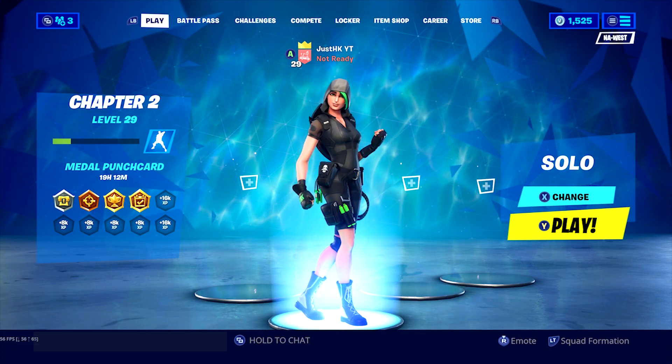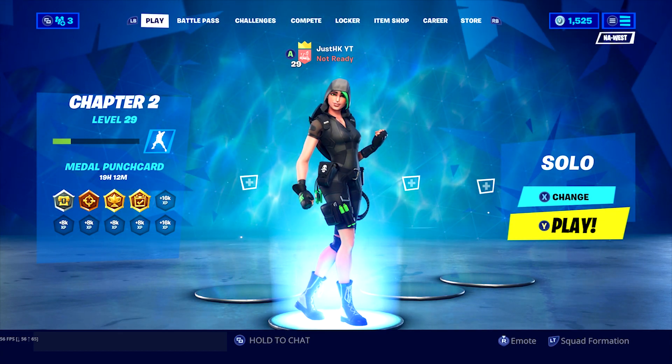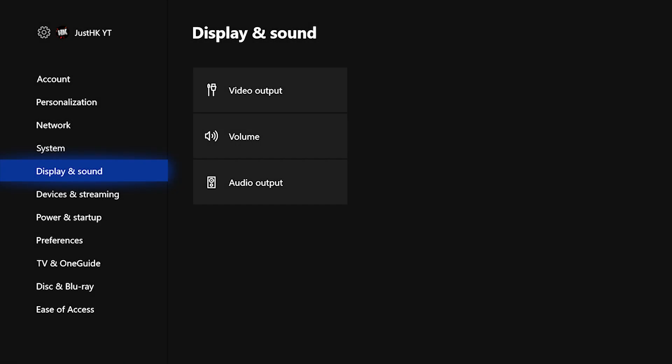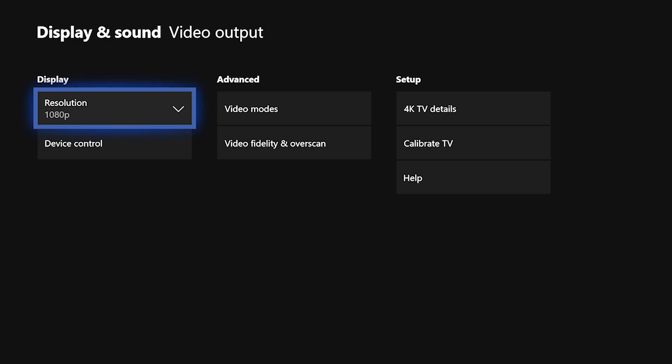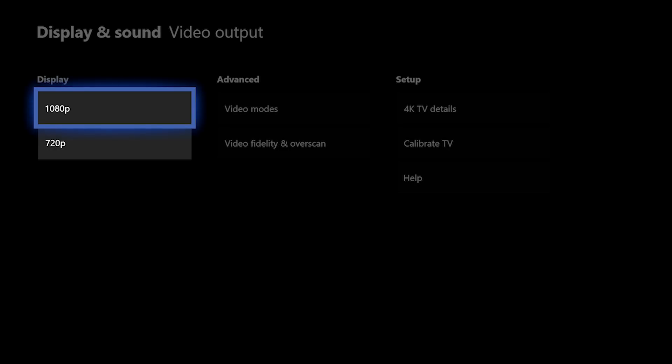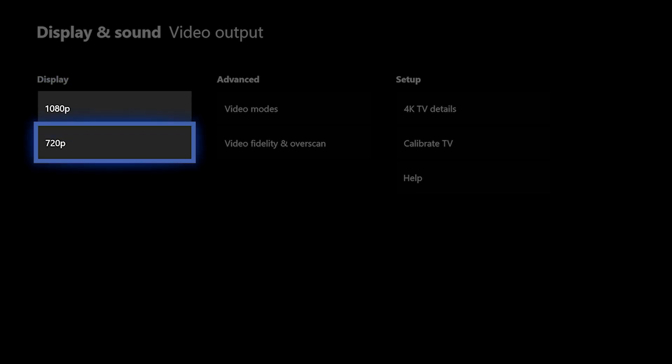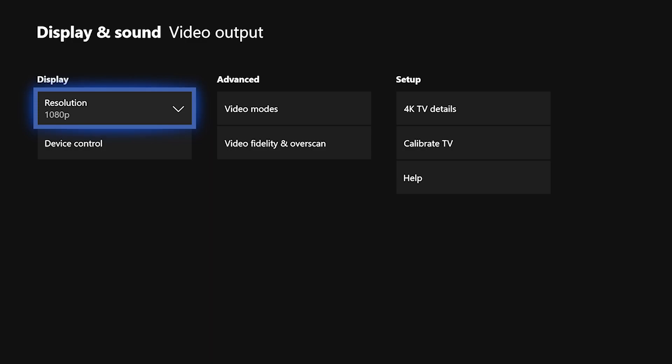If you're on PS4, this won't be a step-by-step for you, but you can follow along. On your Xbox dashboard, go to Settings, then down to Display and Sound. You'll see three options: Video Output, Volume, and Audio Output — go to Video Output. If you're playing on a monitor you'll have more options. I'm on a small TV so I can only get 1080p. If you were on 720p, change it — the difference from 720p to 1080p is huge. I changed mine around Season 5 or 6 and my game looks a lot nicer. Most TVs are 1080p now.